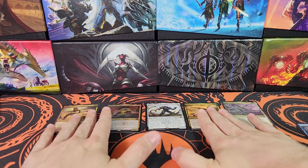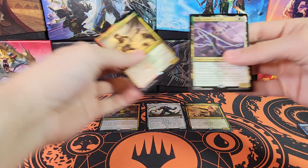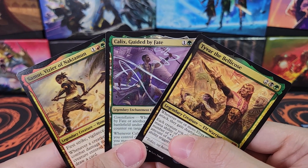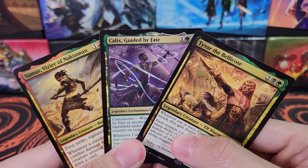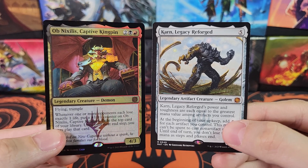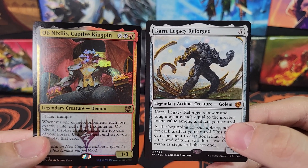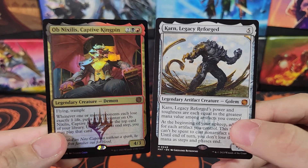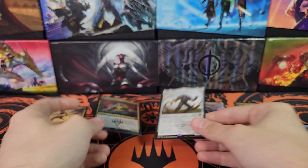I do want to say a little wrap up - at this point I've opened a collector box and a set box, and I just want to say that I think the value of these boxes is not great. Our collector box was actually really good - the number of $10 plus hits we got was actually pretty high relative to other boxes. But frankly, the EV of this set, whether you're opening collector or set, is just not good. We did get Ob Nix and a Karn out of this box, so we did make a good chunk of our money back, but nowhere near what I paid for it. So have with that information what you will. Thank you guys for watching, and I'll see you guys in the next video.